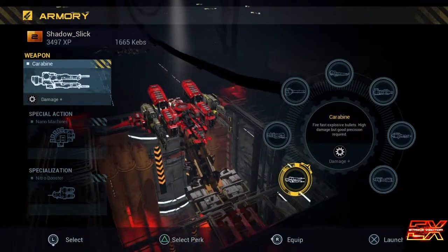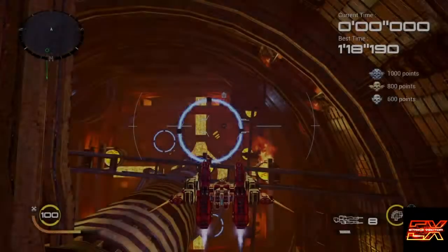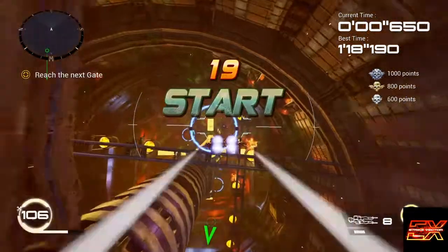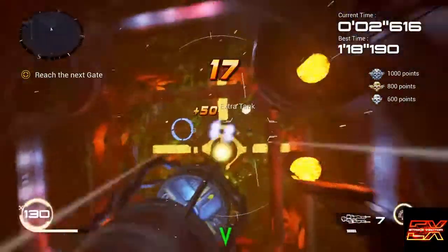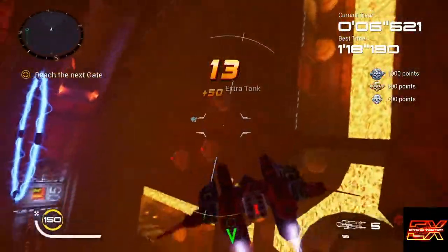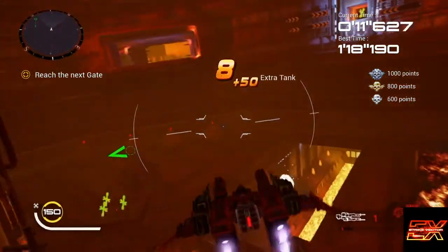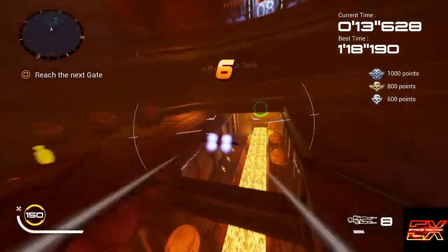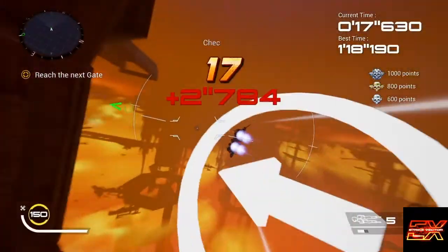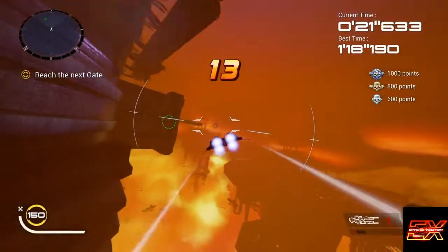Alright, so for Against Nostalgia, you need Carabine, Nanomachines, and Nitro Booster. Just take the first boost down and shoot as many of these things as you can without taking up too much time. I'm just going to burn through my shots so I can reload, since I have lots of time right now.